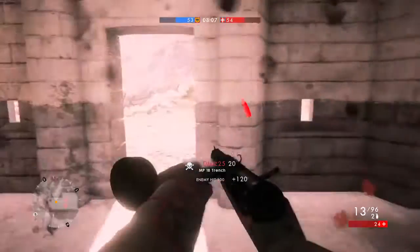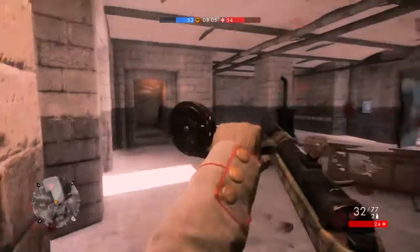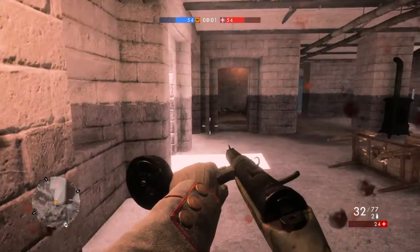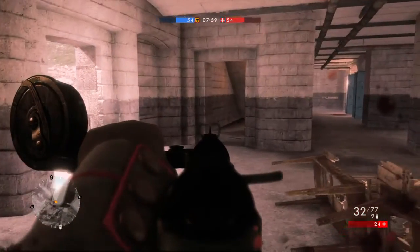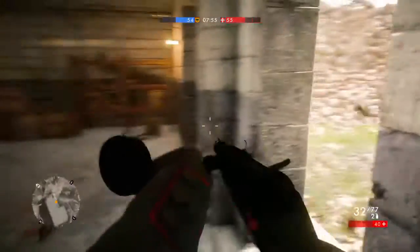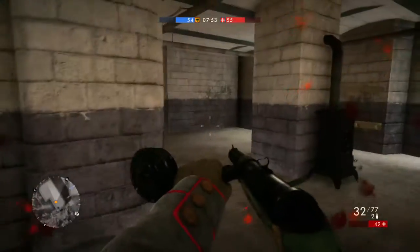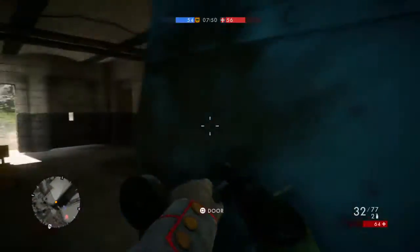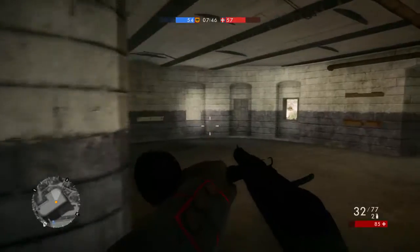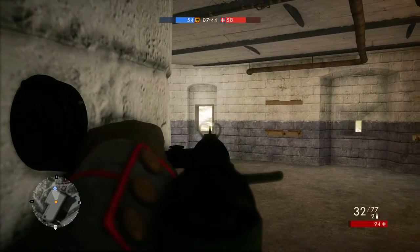Try to keep your gunfights minimal — get into one gunfight, then get into cover, then go into another gunfight. The maximum you can really get is maybe a double kill, even a triple if they're really bad. Double kills are hard in this game because your health goes down very quickly and there are a lot of grenades, smokes, gas, and bombs going everywhere. It's a really hectic war game.